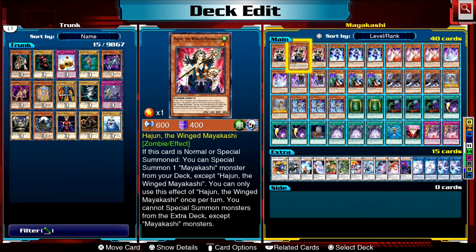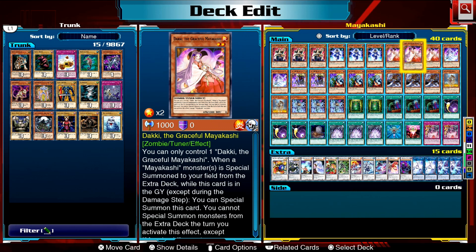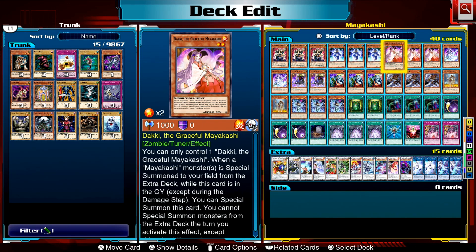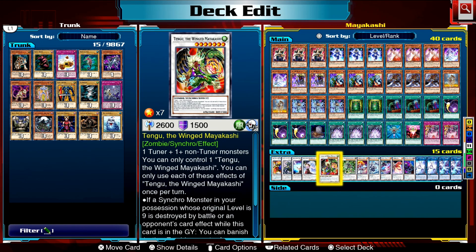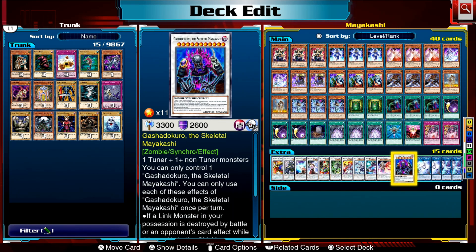Haijin can summon a Mayakashi from your deck and Shafu can summon one from your graveyard, but however you use these two cards you must eventually get your way to summoning out Daki the Graceful Mayakashi. She is the main combo piece for the deck. With Haijin at level 1 and Daki at level 2, you summon your level 3 synchro, then go to 5, then 7 Tengu, then 9 Yoko, and finally level 11 Gashadokuro — your biggest beat stick with 3300 attack.